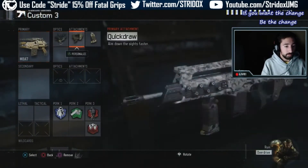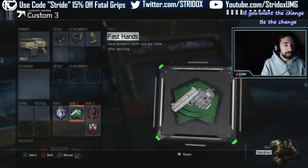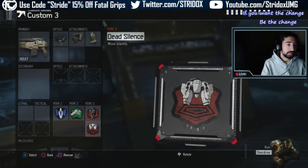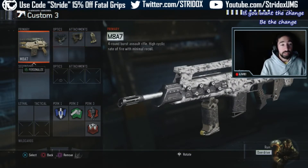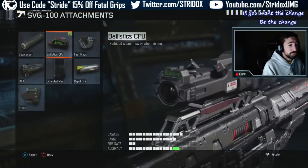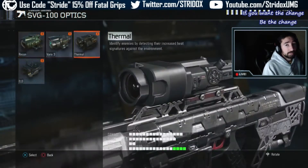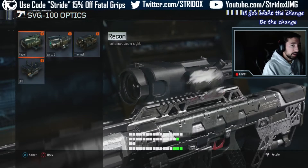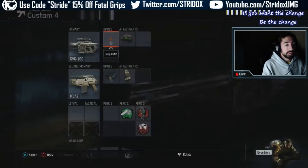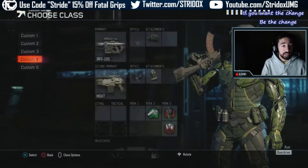My next class is the M8. Same thing, this is for 2v2s. For the M8 I run: afterburner, fast hands, dead silence, blast suppressor, quick draw, grip, and elo sight. And then for the sniper, the SPR/SPG-100 is what I use with a ballistic CPU — most people use thermal, but I use ballistic. I use the recon with the ballistic — weapon sway of course — with elo and grip, dead silence, blast suppressor, and fast hands.